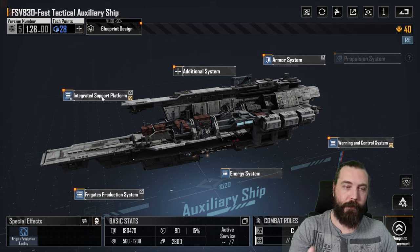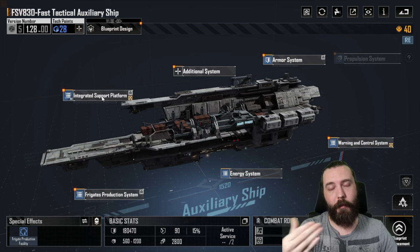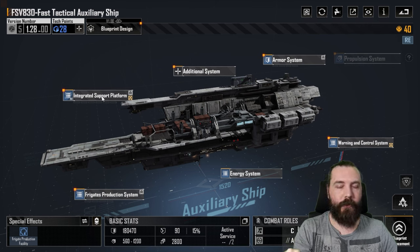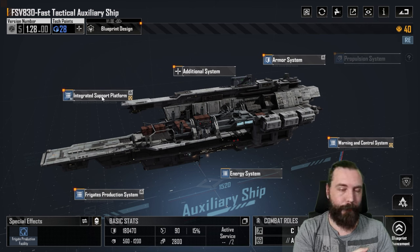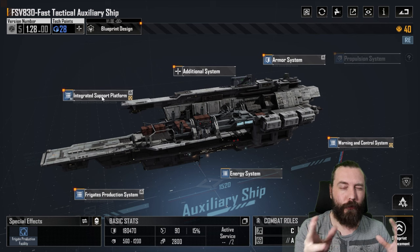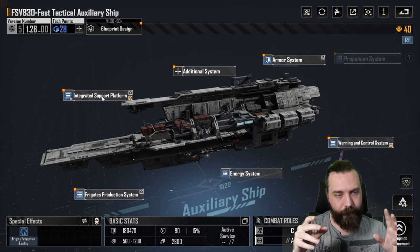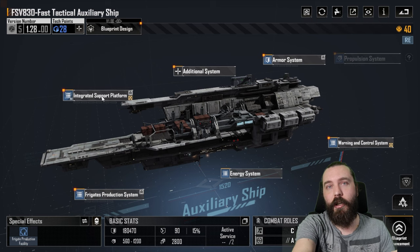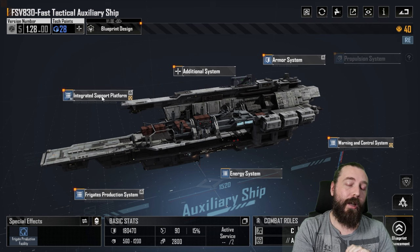So without further ado, the FSV-830. It's an interesting ship. With the recent patches, it's actually become a little bit more viable because Strike Fleets are now a little bit more viable. So running it within a Strike Fleet actually works out — the fact that you can repair and make corvettes from it and put them into other fleets. You can sort of use it as almost a forward operation base where you set it up near the front line of where you're fighting.